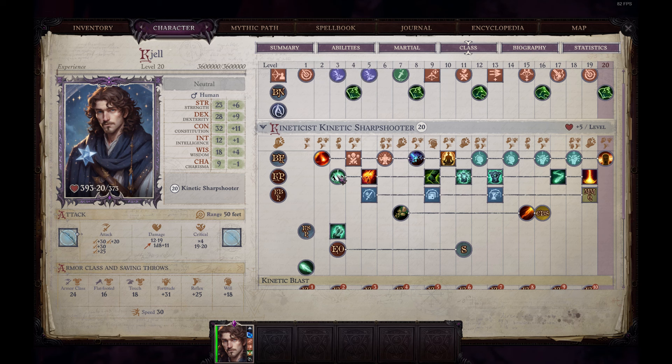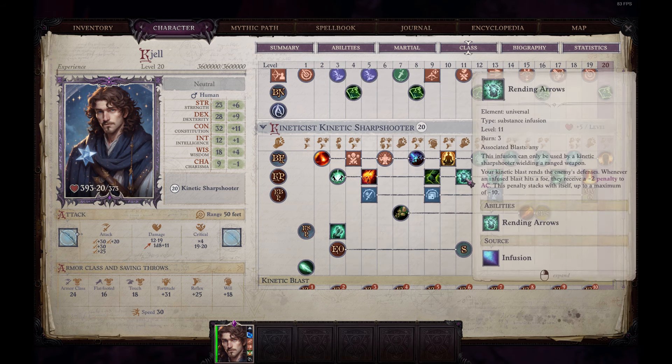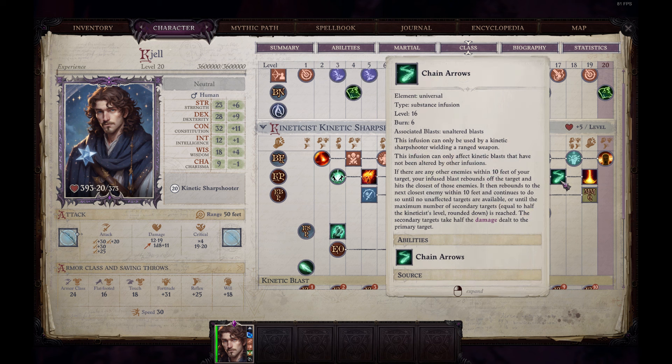Moving on, the kinetic sharpshooter gets some nice interesting infusions like exploding arrows, which does some AoE damage around the target, as well as rending arrows, which is a minus 2 penalty to AC and can stack up to minus 10, which is quite nice. We also have own defusion, which ignores damage reduction, and finally chain arrows, which will strike all enemies near the target — I think within 10 feet.